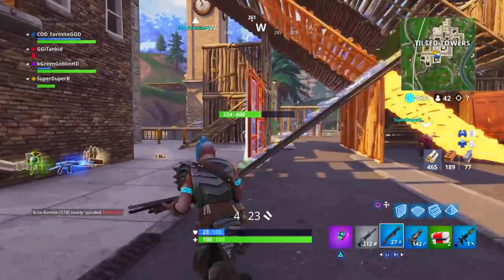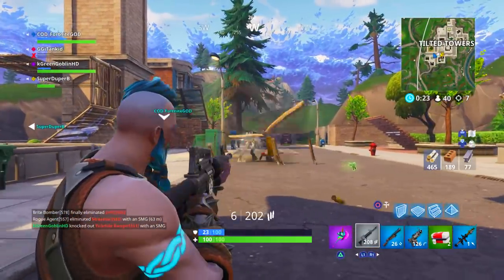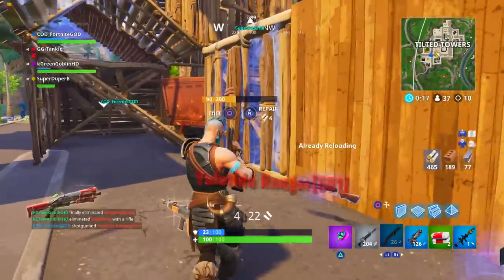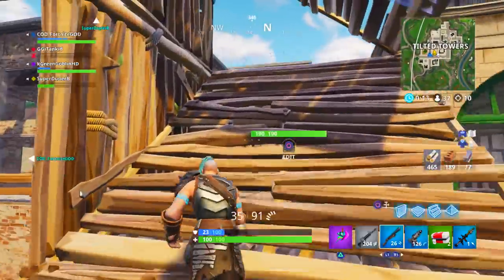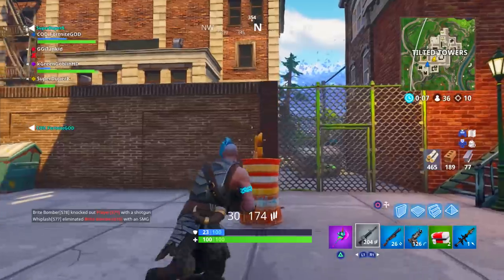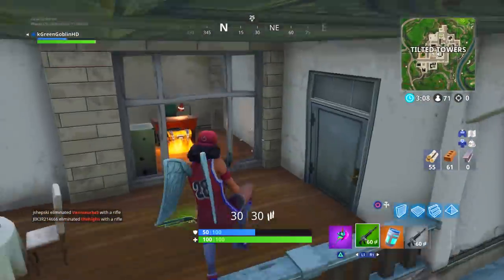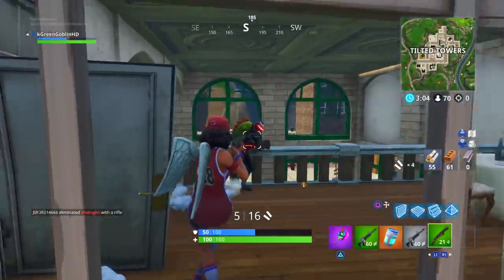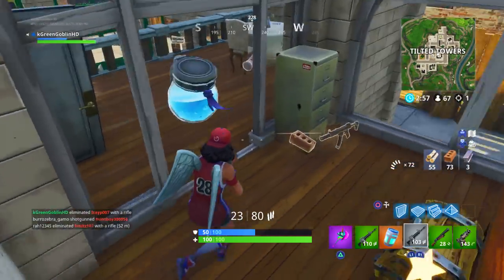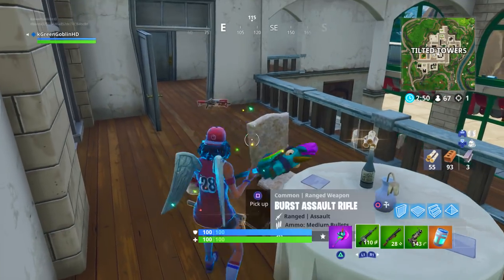Next is to search three supply drops. This is the one that will give people a lot of trouble. The best way to get an advantage is to hop into Soaring 50v50 where supply drops come down at a much higher rate. The key is you have to be the one who opens it. I'd suggest building a base in 50v50, then shoot down the supply drop and wait for it to come into the top of your base so other people can't beat you to it.